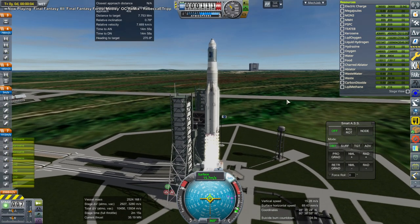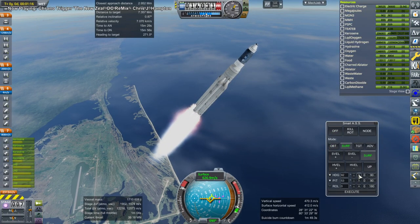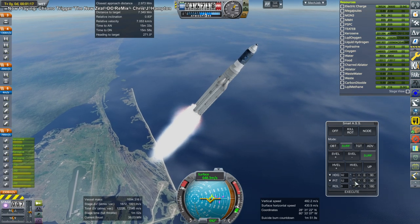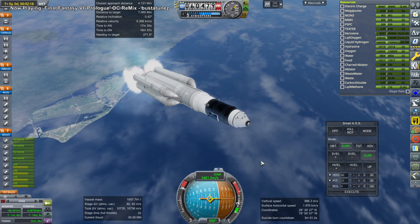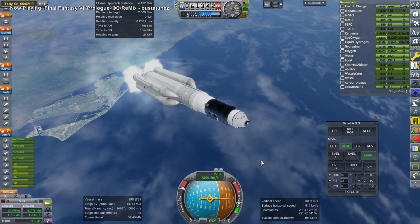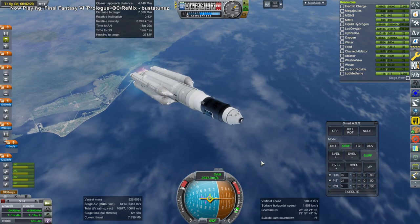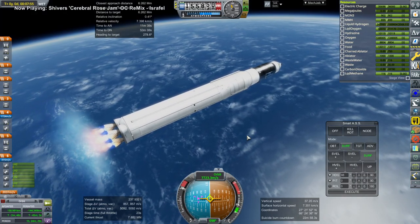Then we have to separate it off, which means the Lynx capsule that's supposed to bring people back will just be a capsule with a heat shield — a docking port at the top and one at the bottom. One port will be occupied by the candle tug and the other will dock to the station.